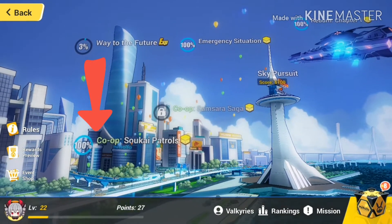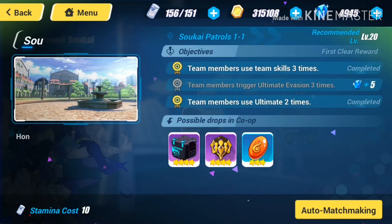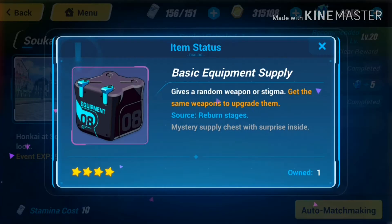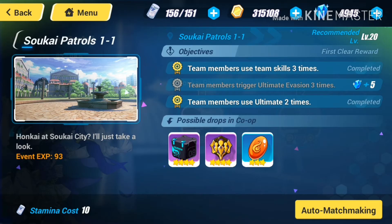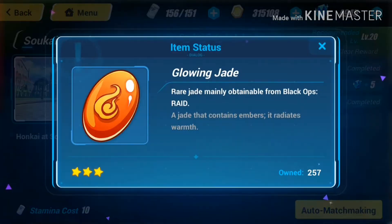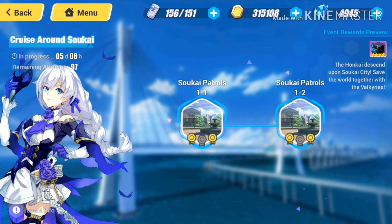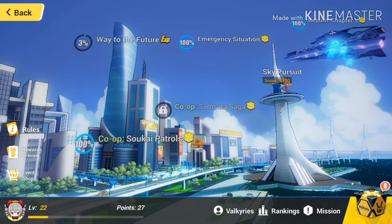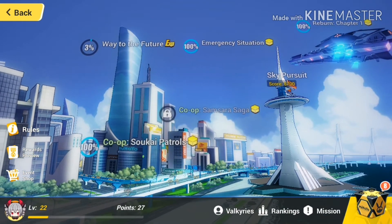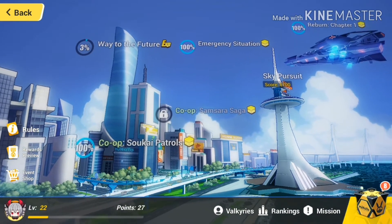The last part is Koop Sukai Patrols. If we take a look at it, you'll see there are two stages in co-op mode. You play through them and then you get the chance to receive an equipment supply, which gives you weapons or stigmata for your Valkyries. You can also get Glowing Jade, which is very useful for leveling up and upgrading the Divine Keys.